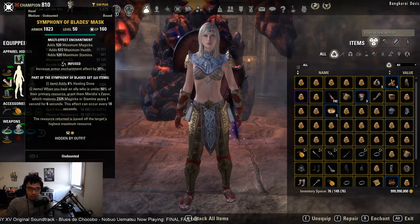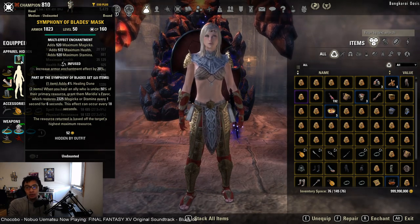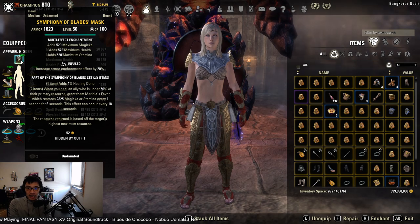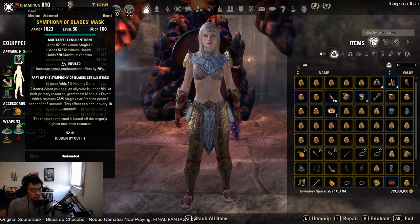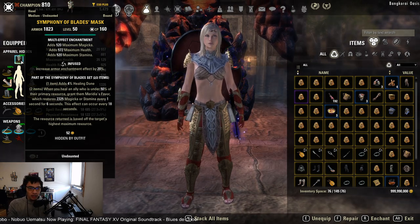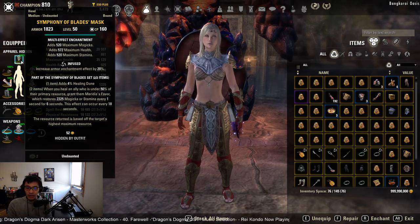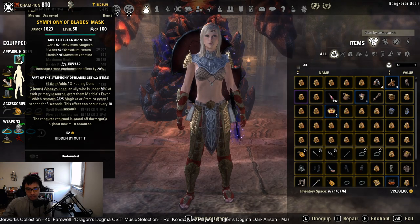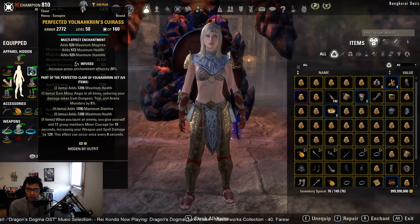For our monster helm set, we're going with Symphony of Blades, which comes from Depths of Malatar. This is the strongest support monster helm set in the game right now for both healers and tanks. Keep in mind that Symphony of Blades requires you to have a heal on your bar — not a self-heal, it needs to heal the group, such as Energy Orbs or a class AOE heal. This restores 2325 magic or stamina every second for six seconds, once every 18 seconds, so it returns quite a bit of additional resources and is very strong support for DPS.